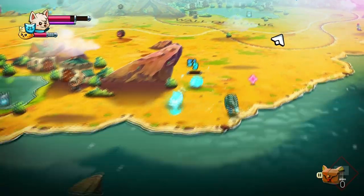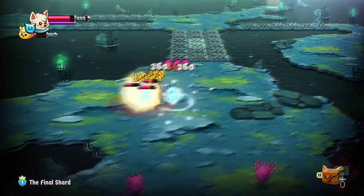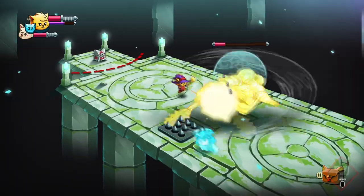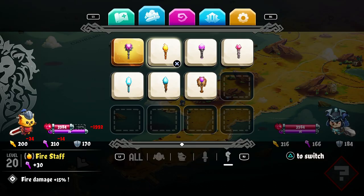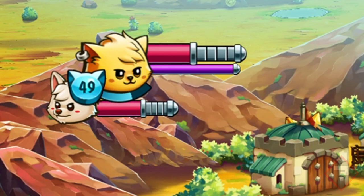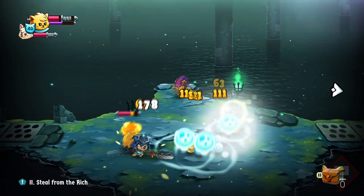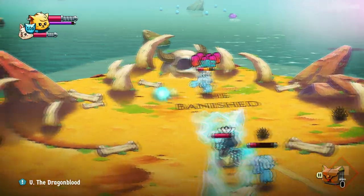Heavy weapons are exactly what they sound like — big, beefy saws and axes that inflict more damage. However, their animations are slower and it can sometimes leave you a bit vulnerable if you don't time it right. The staffs, however, are where it's at. Instead of getting up close and personal, you can pick off enemies from afar by shooting balls at them. These come in all unique shapes and sizes with different effects like fire and ice damage. There's a catch though — your health is significantly reduced if you use these, and you can go down in about three hits. It's a challenge, but if you've got the confidence and skill, I would 100% recommend using these.